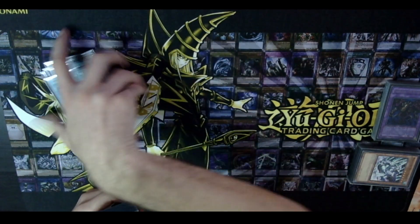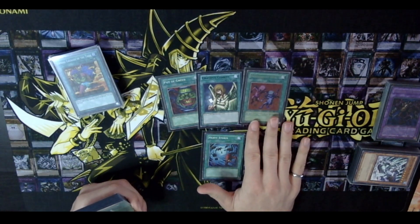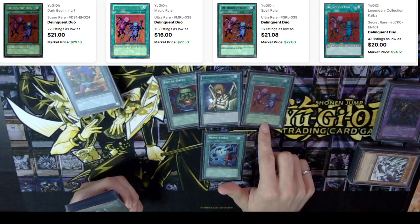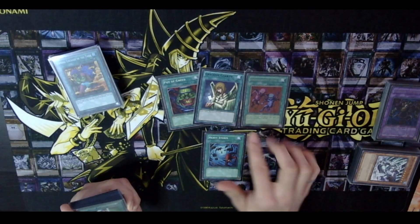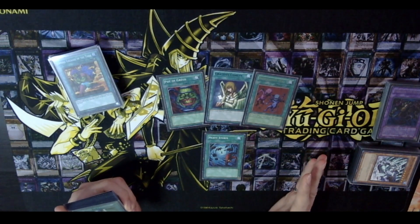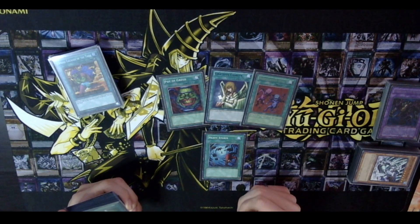Next we get into the power spells: Pot of Greed, Graceful Charity, Delinquent Duo, and Heavy Storm. Two tips for getting into GOAT format with these cards specifically — don't feel like a 39-card deck without Delinquent Duo should stop you from playing. We have Legendary Collection coming out in April that's going to reprint Spell Ruler, and lure boxes in July. For Pot of Greed and Heavy Storm, they've had tons of reprints — talk to folks at your locals who might have some in bulk.